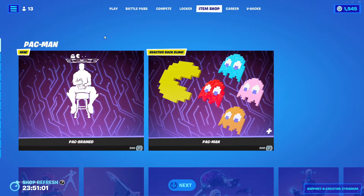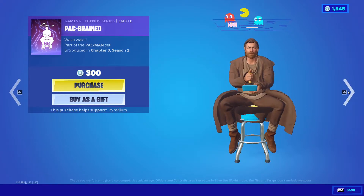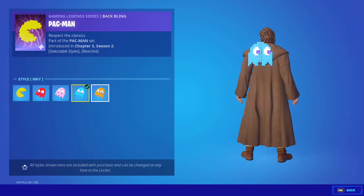We got a new emote. This one's called the Pac-Brand. I like that. Then we got the Pac-Man backbling. I believe there's different styles you can select. That looks dope.